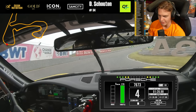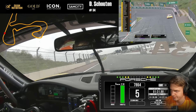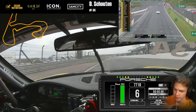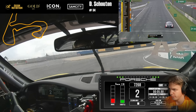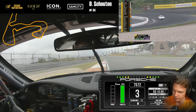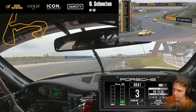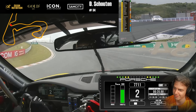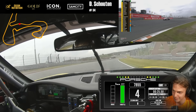Last corner. We have a purple Sector 2. Going over the line — it's going to be a 36.3, which is actually a pretty decent lap. I've never gone into the 36s before, so I was quite happy at this point. But obviously the track is only getting better and my tires are only getting worse, so it's not ideal. We have to keep pushing.